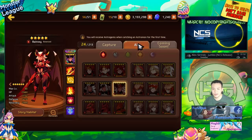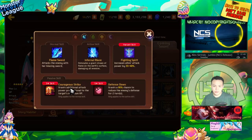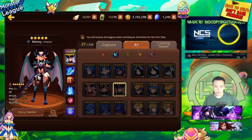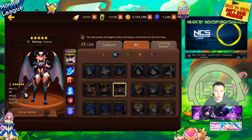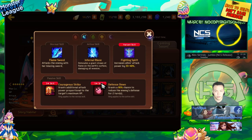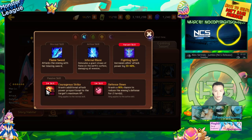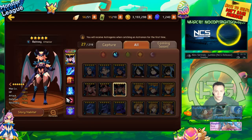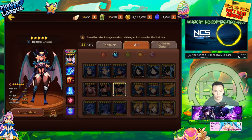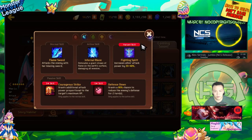Water Bell Rona has courageous strike and defense down. She's an attacker type and a titan specialist. Defense down is useful everywhere. You can use her as your armor breaker and water attacker, and she really shines in clan battles. Even if you ignore courageous strike, she has pretty high base attack for a water attacker, so she works well as a normal water attacker too.